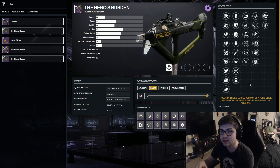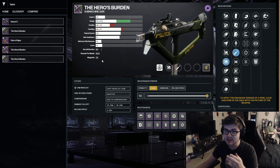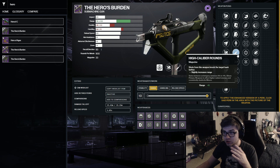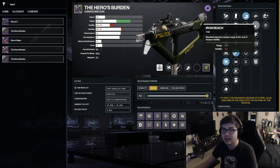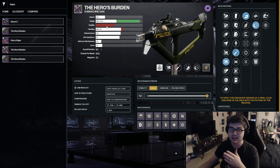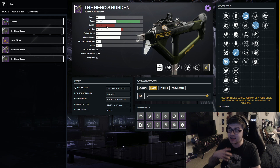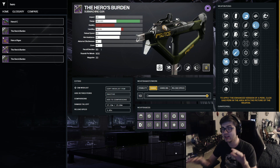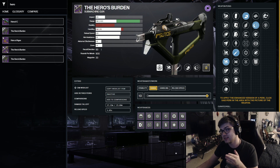This has some very unique PvP and PvE rolls, so starting with PvP — the very unique roll you can get is a range masterwork with Full Bore, and then you can also have High-Caliber Rounds. Since this is a 900 RPM SMG you're going to be shooting very fast at enemies. You can also run Zen Moment if you want, but it can come with Iron Reach, giving your SMG 94 range and zero stability. I'm not exactly sure how this will perform in Crucible — it will probably be okay on PC but I'm not confident this roll will be good on controller.